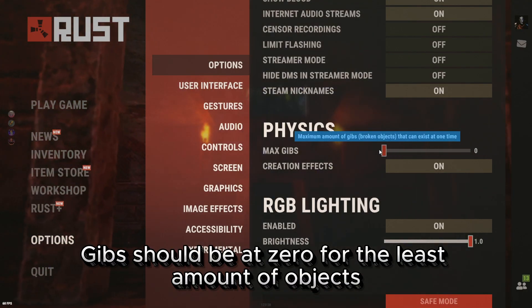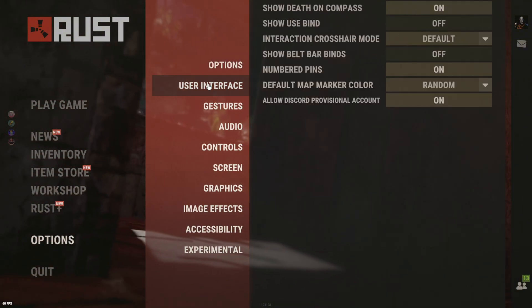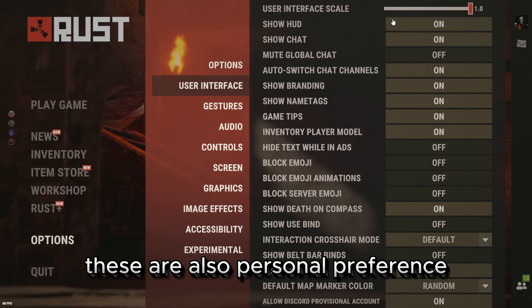Max Gibbs should be at zero for the least amount of objects when breaking walls and other buildings. These are also personal preference.